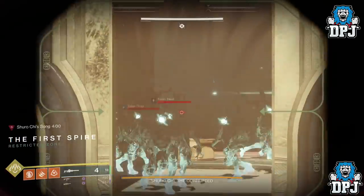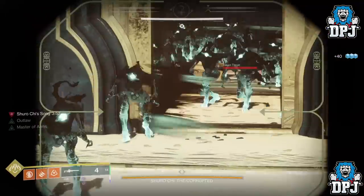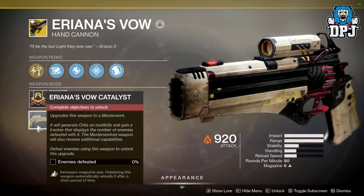There are other places you can get these 500 kills — Vex Offensive is decent too, and if you plan on playing that you may as well grind it there. Once you have the 500 kills the catalyst is yours. The added benefits are pretty good: you get 3 extra bullets in your mag, taking your mag size up from 6 to 9, as well as the additional perk of Auto Loading Holster, which automatically reloads your weapon after it's been holstered for a short time.